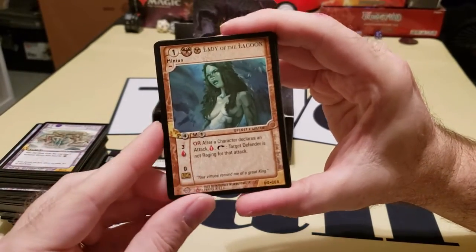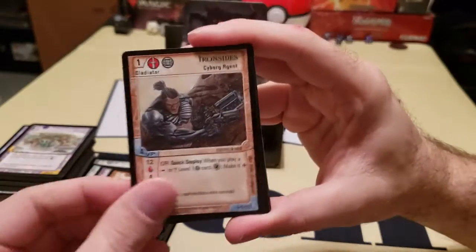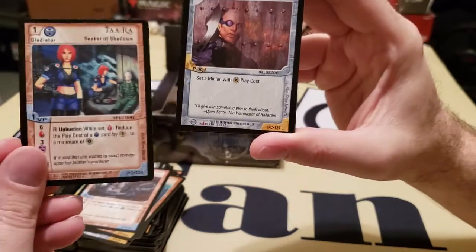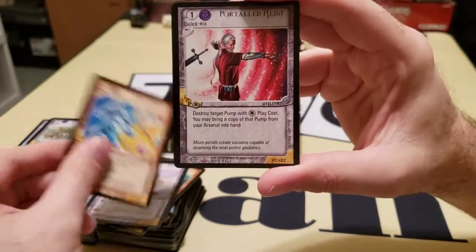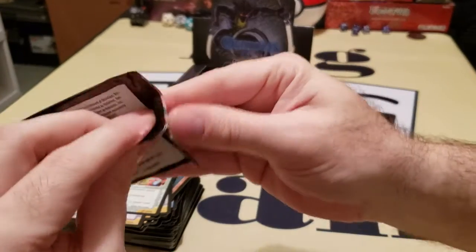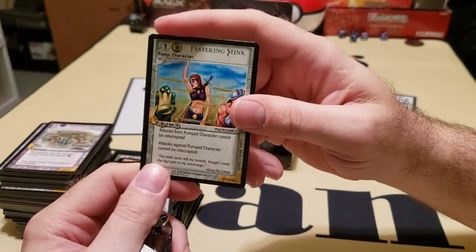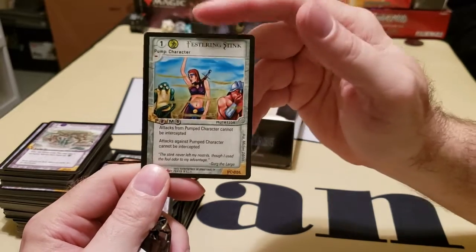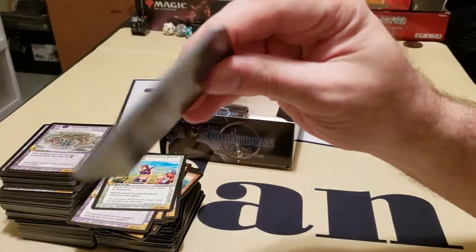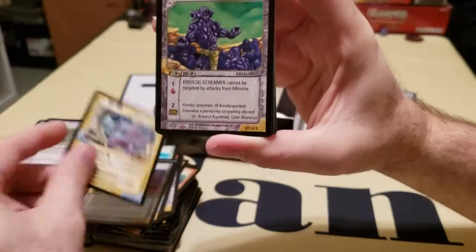Lady of the Lagoon — she's the rare minion right there. She neutralizes. There's another gladiator — Seeker of Shadows. She's a one, so she could be my one because you need ones. You've got to keep in mind the abilities because your gladiator has to be that level or higher to use an ability card. So like anybody can use this one. And also you have to pay the cost — and on top of it, it has to be a card that one of your gladiators has as its type. Otherwise you can't play it.